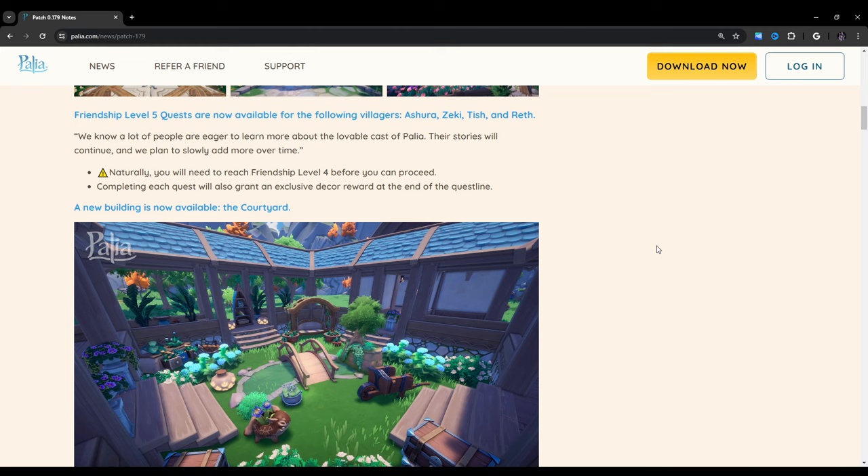Friendship Level 5 quests are now available for Azra, Zeki, Tish, and Reth. We know a lot of people are eager to learn more about the lovable cast of Palea. Their stories will continue, and they plan to slowly add more over time. You will need to reach Friendship Level 4 before you can proceed. Completing each quest will also grant an exclusive decor reward at the end of the quest line. So it looks like they're going to give new ones when we hit Level 5, which is kind of interesting.